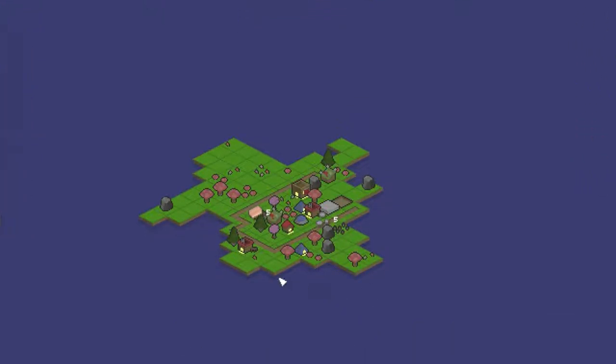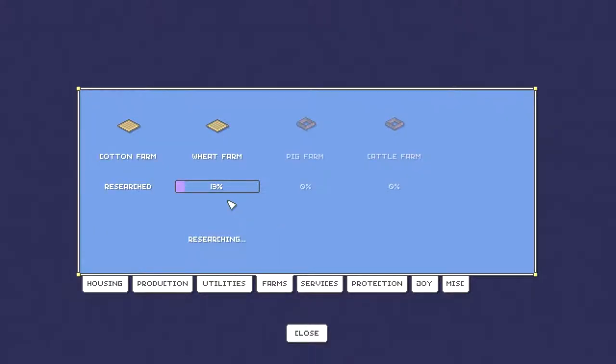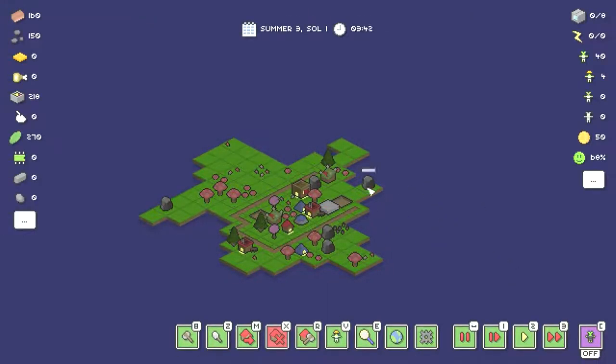How do I know if anything's actually happening? The research — how do I know that's happening? I can look at the research screen and see it's going on, but there's no visual feedback. Oh wait — 13%! There's no visual feedback of things happening except for the mining of resources. That seems to be the only thing giving visual feedback. I think they'll want to improve upon that. Let's go super speed and see what happens.